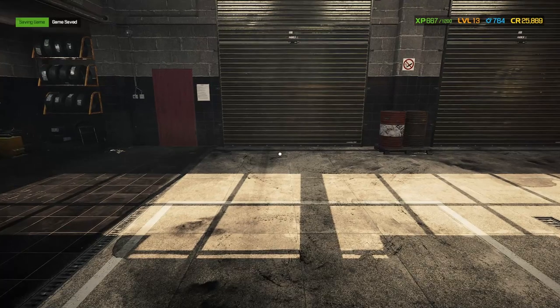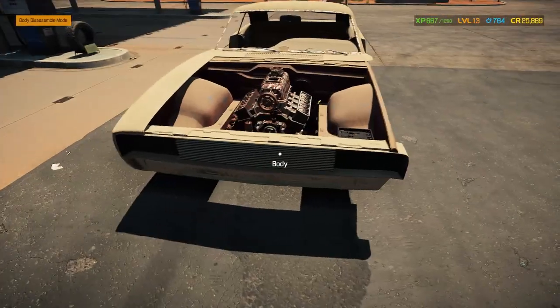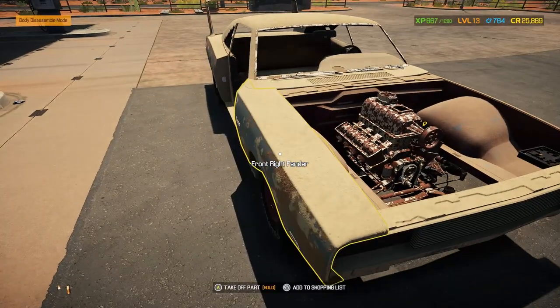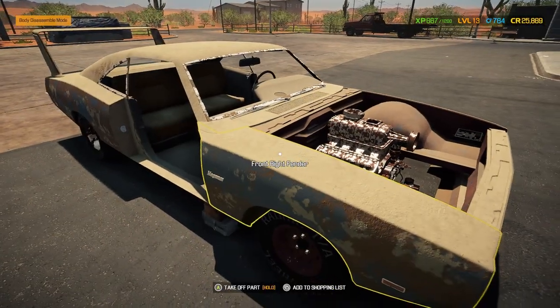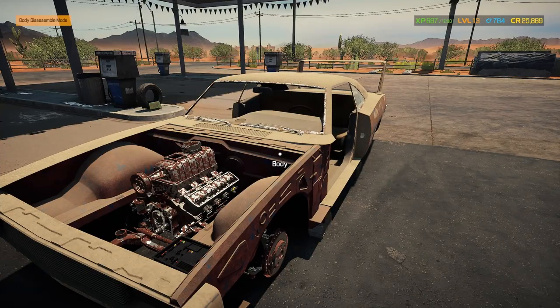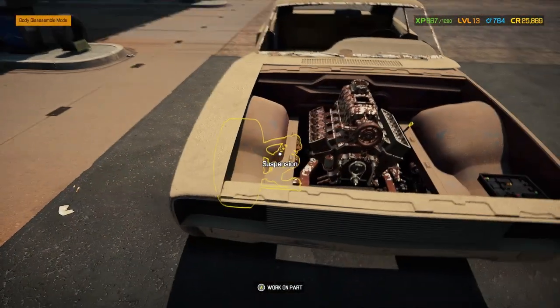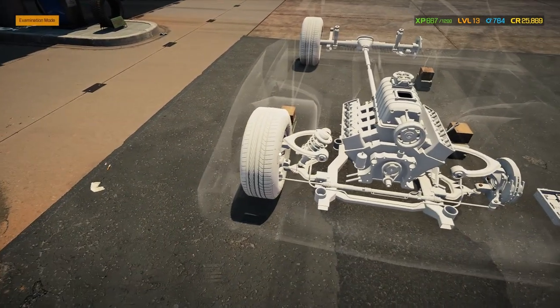Car sold — we're already up to $25,869. If you were taking notes, we went to the junkyard with $25,671, and we're not even through the last car yet and already we've got $25,869. So we're already well on our way making a good bit of profit here.